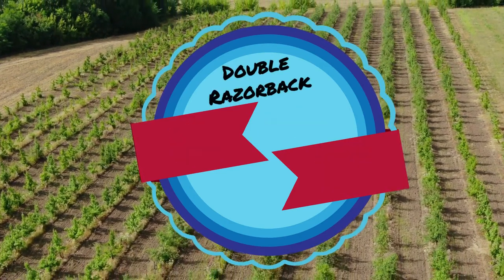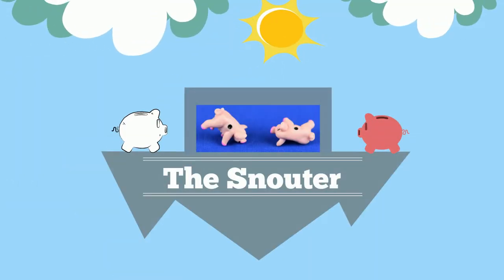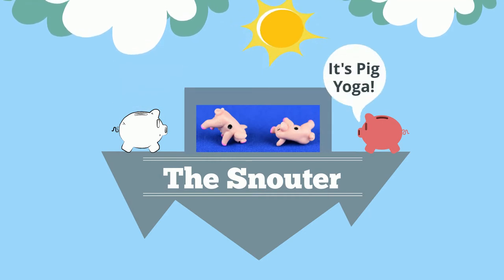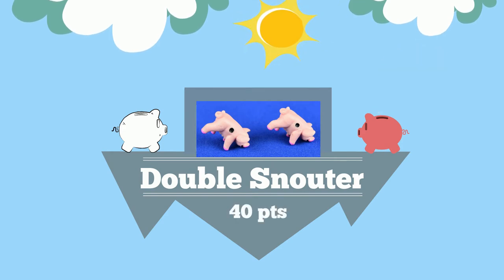The double razorback is where both pigs are lying on their backs, worth 20 points for this roll. A snoutter is where one pig is lying on its side and the other lands on its front two feet and nose, worth 10 points. The double snoutter is when both pigs are in the snoutter position, worth 40 points.